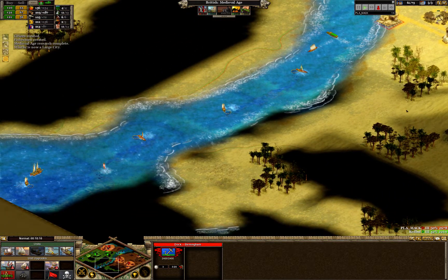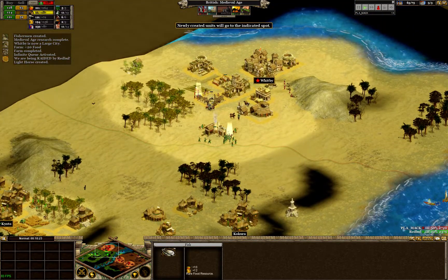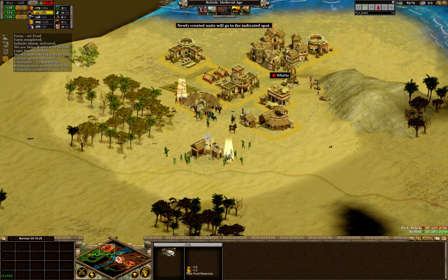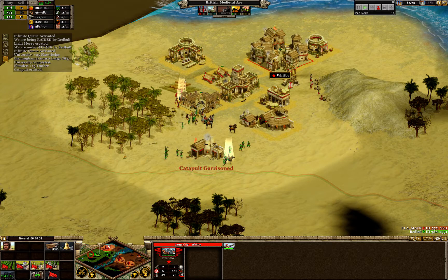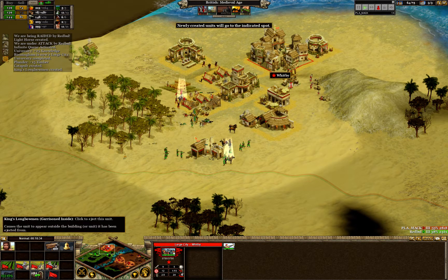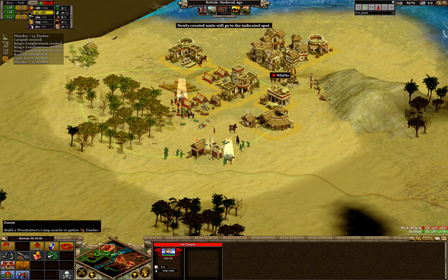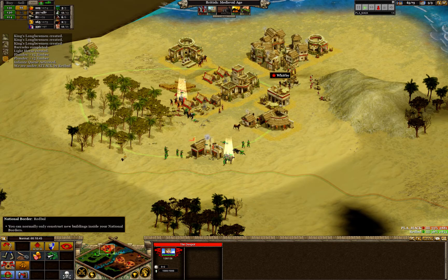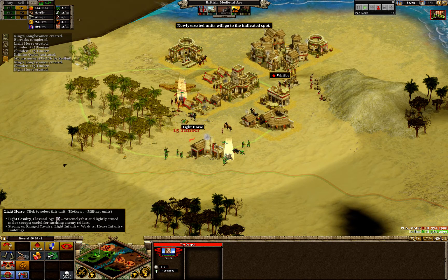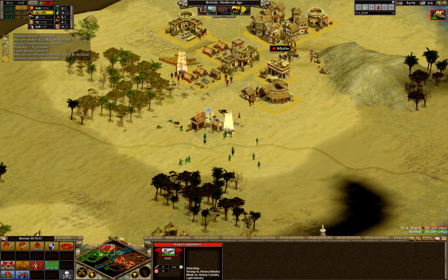That's the fun part of controlling the water — you get to send fisher boats which make both food and wealth. That's part of the reason why Mac has such a nice wealth income. He went Despot government — that means every time he kills a unit within the radius of the despot he is getting plunder. And that longbowman range is just insane — it can snipe anything on the boundary right from his barracks.